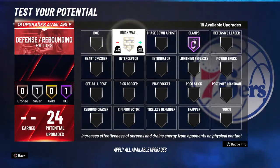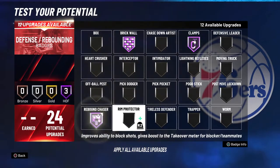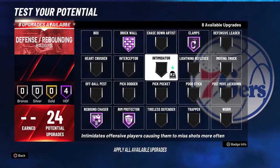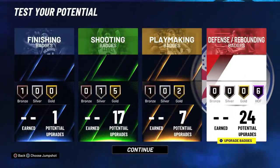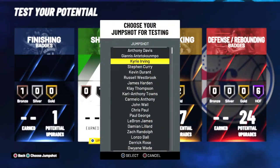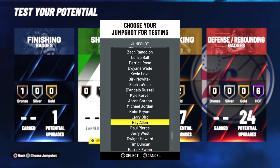Clamps. If you want to set screens, do this. Boxout. Rebound — you know, I got to get those rebounds up. Interceptor — there you go, that's the other offensive badges I would use. Jump shot — it doesn't even matter, just put a good jump shot. I go Kobe Bryant.